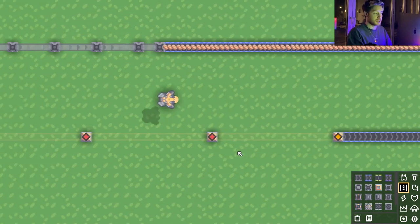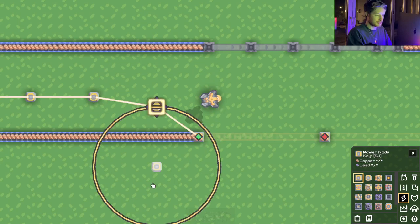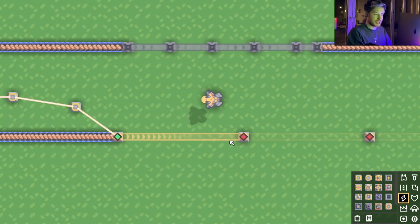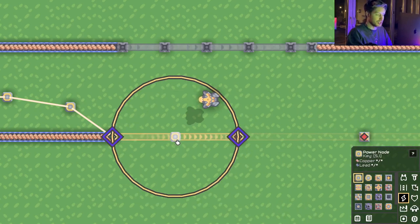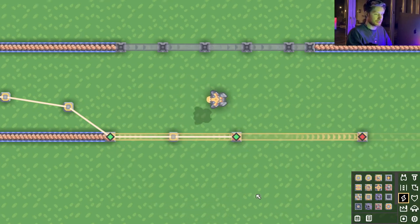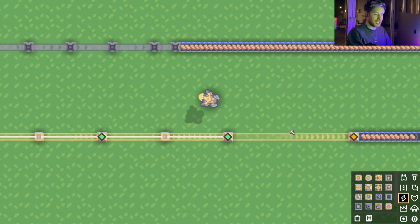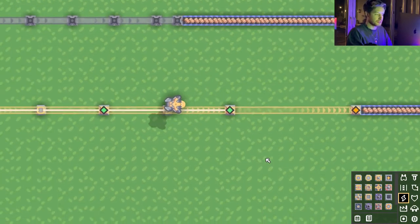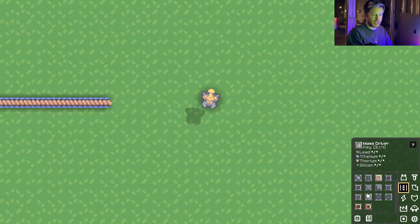If we need a bigger distance, we can use phase conveyors. Notice it's blocked and not outputting — that's because they need power. Let's connect them up. It's still not moving because the next one also needs power. Since this one's already powered, we connect it to a node to power the next one, and then power the one after that. Notice we don't need power for the output.